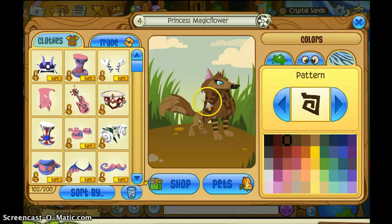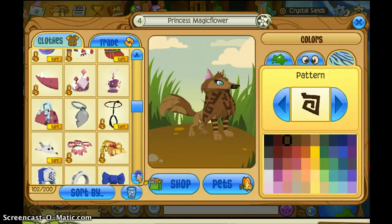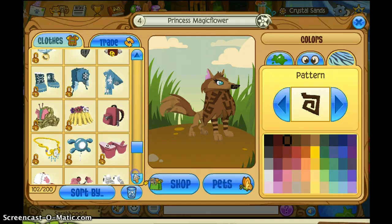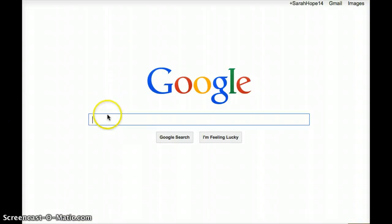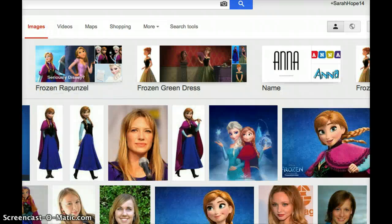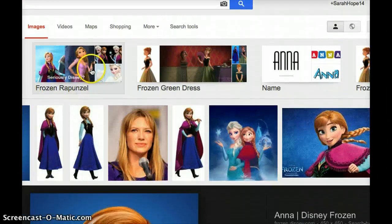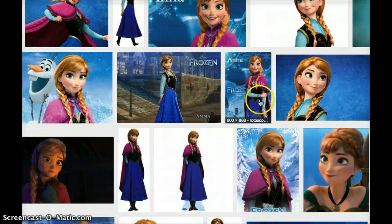She was the same color. She had braid hair, but it doesn't matter because I don't have any pigtails. Let's go on to her clothing — I'm going to search Anna. Let's go back to Frozen and see.